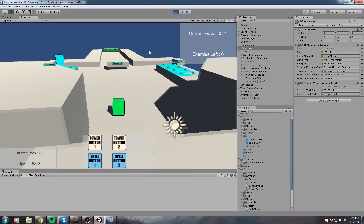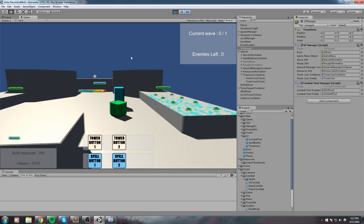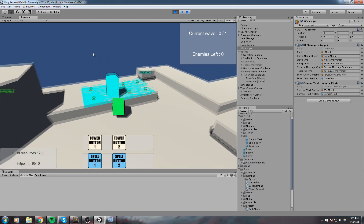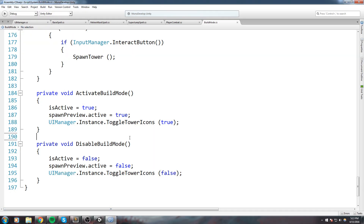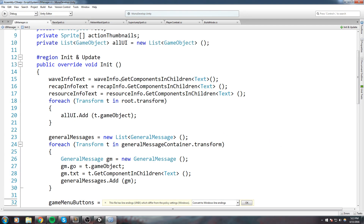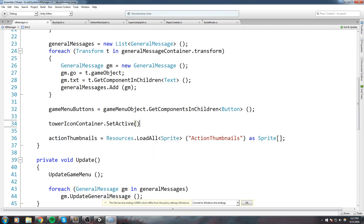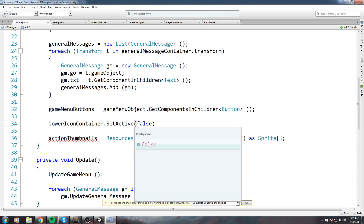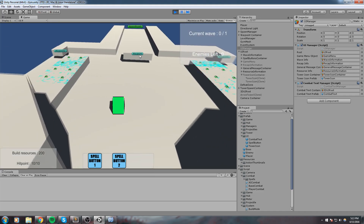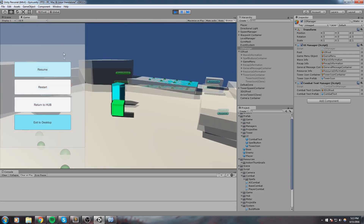The on/off toggling is working, but we also need to turn it off when the game starts. We can do that in the UI manager inside the initialize function: `towerIconContainer.SetActive(false)`. Let's try this out - and here it is, it's only there when I actually activate my build mode. It disappears when I press Escape, and that's just fine.